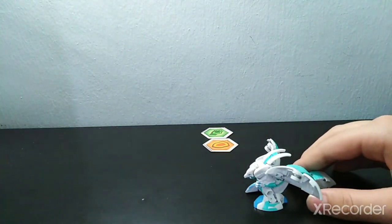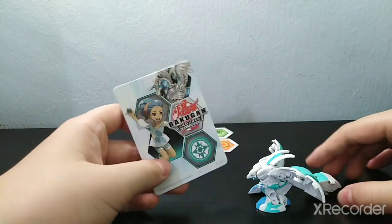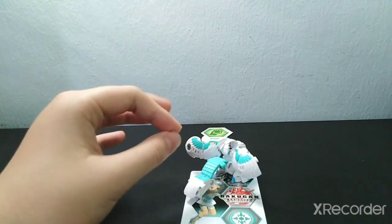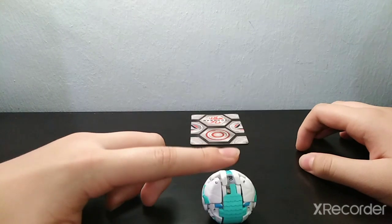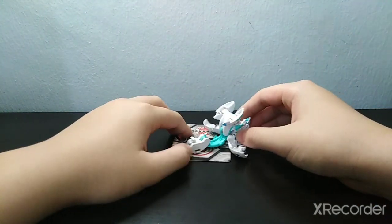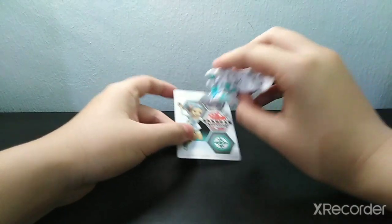So now I'm going to roll him with this Gate Trainer. It's really strange how Ultra Bakugans react to Gate Trainers like this. Since you guys want to watch this, I'm also going to roll him on the Gate Card. This is the Gate Trainer right here. 3, 2, 1 — Bakugan bra! You get what I mean? It's just so strange.